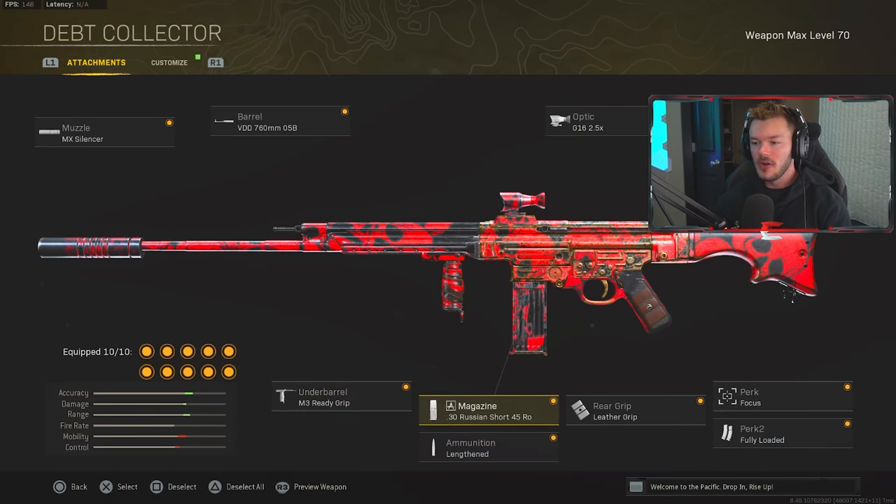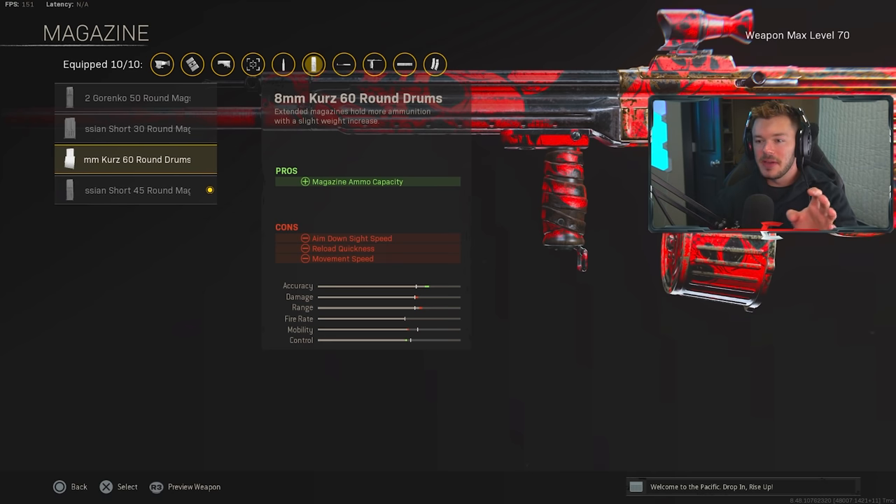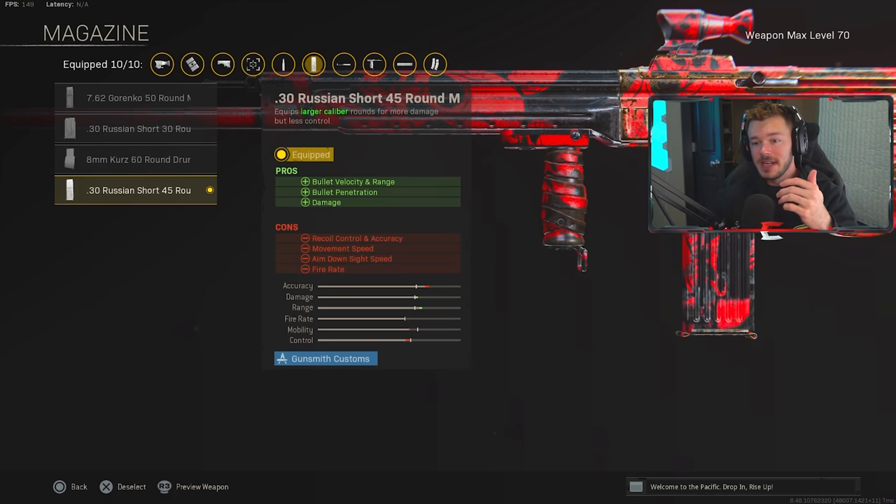In the magazine section — they did an update recently and I had to go back and re-record gameplay because my attachments were outdated. We're running the 30 Russian Short 45-round magazine. This used to be a 30-round mag, and the other magazine was a 45-round that got updated to 60, so I immediately switched. This gives you more damage, more bullet penetration, more bullet velocity and range, which is incredible. There are negatives like recoil control since it's a larger caliber, but it's really useful and dominates in gameplay.